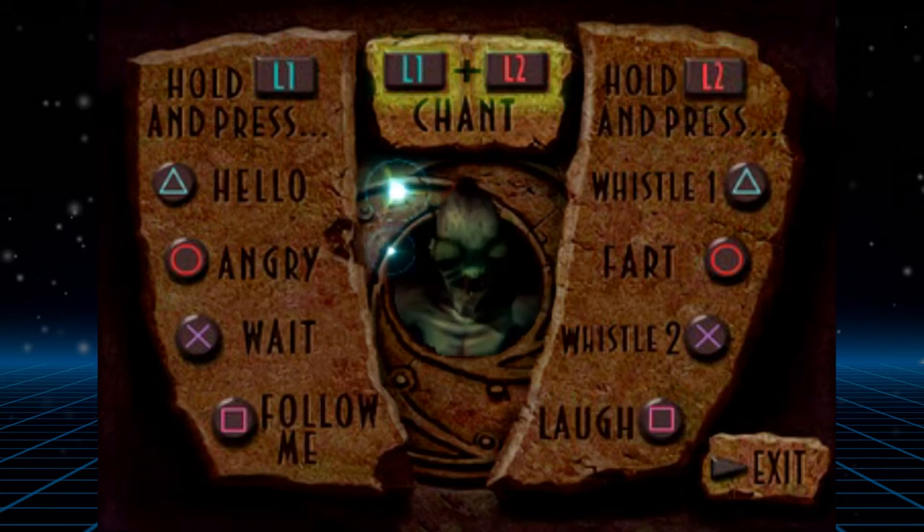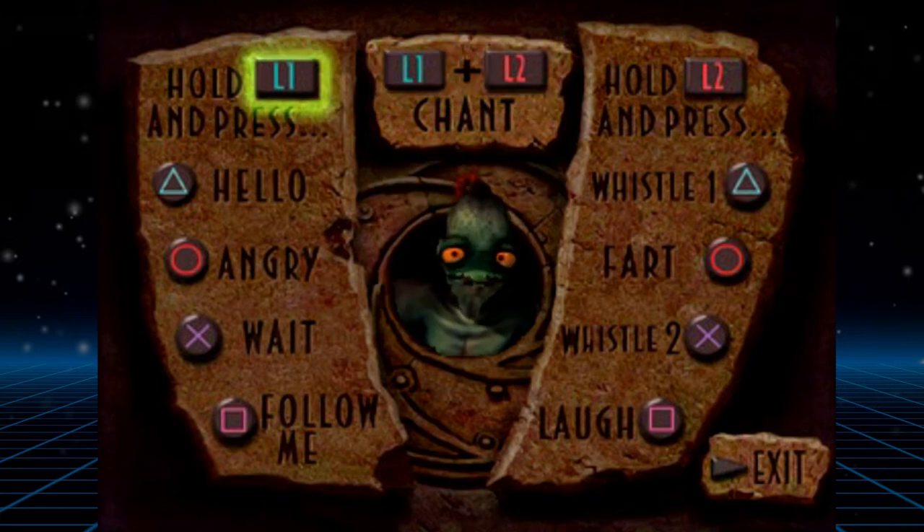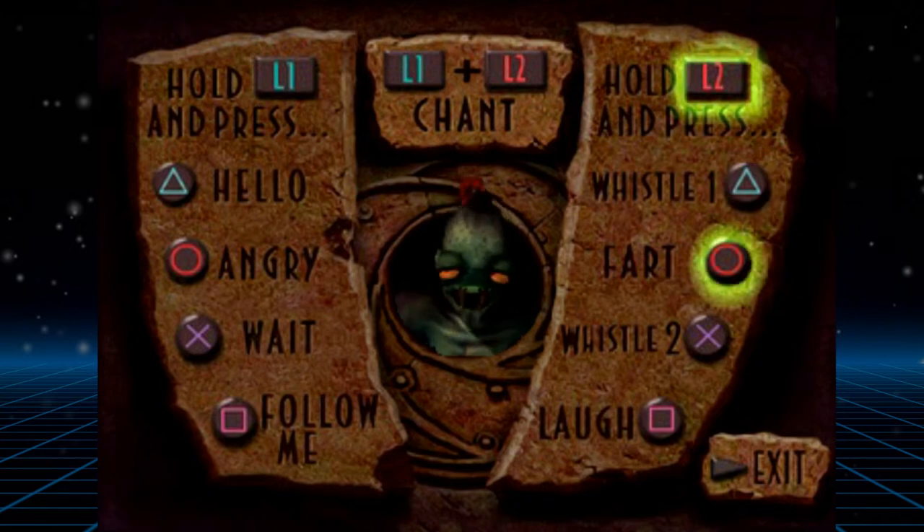If you access the gamespeak menu you can familiarise yourself with the somewhat complicated in-game communication controls while getting to see Abe's animations as he acts out your button presses. This is a fun little extra and acts as a nice tutorial, but it also gives Abe a lot of character by allowing you to see his expressions and picture what he looks like while talking, even during gameplay where you can't see him this clearly.